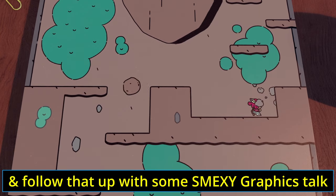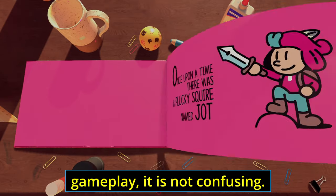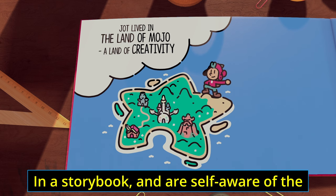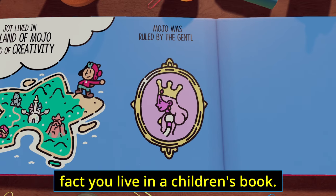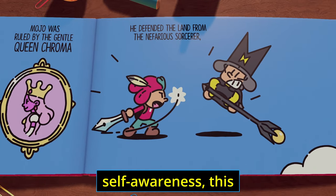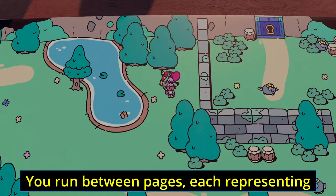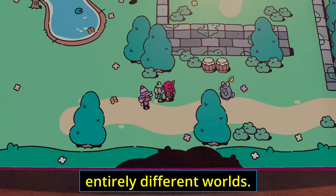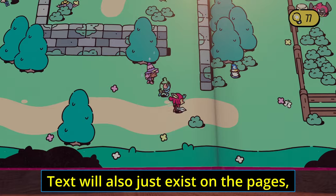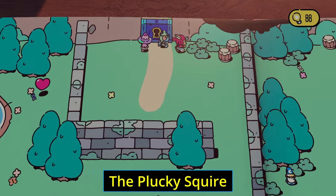Let's get some story beats out of the way first. You are a hero in a storybook and self-aware of the fact you live in a children's book — your whole world does. Anyone who loves meta jokes or self-awareness, this game has it in spades but not in an annoying way. You run between pages, each representing different areas or entirely different worlds, and you can always see the outline of the book and desk you're on. Text describing what is happening on that page is always visible.